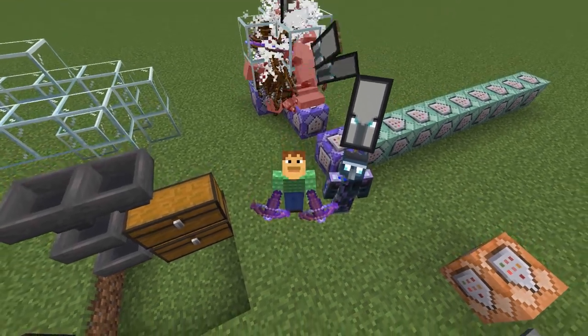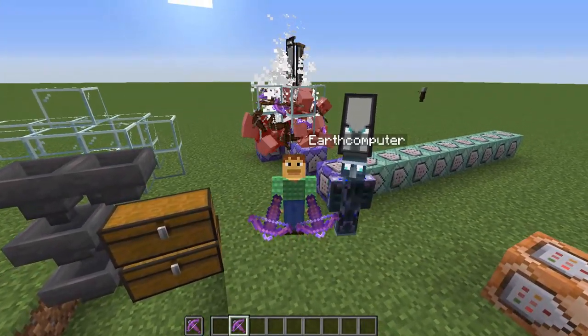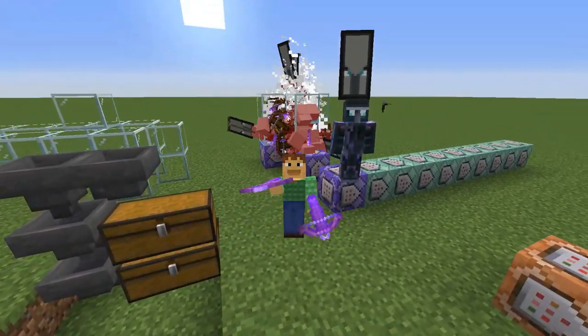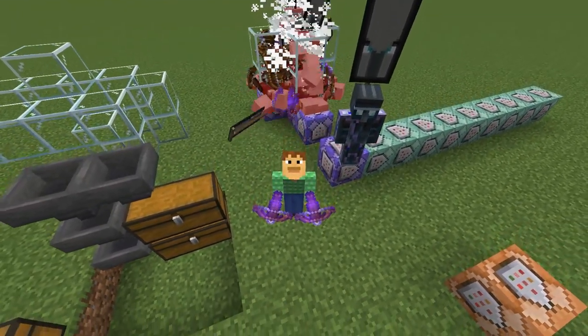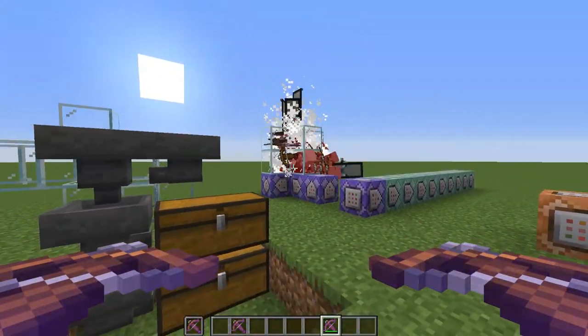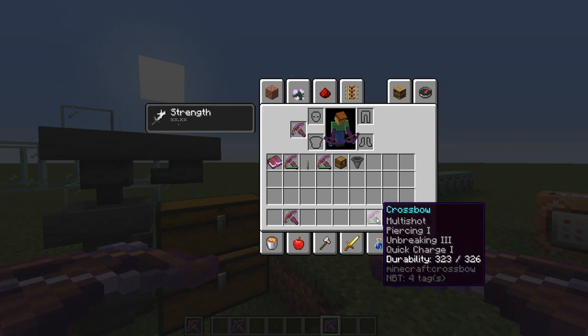Hello there, Ray here, and I'm joined by EarthComputer, one of the ProTech members. Today we would like to show you an OP glitched crossbow that you can obtain in your very own survival world. This glitch allows you to get something which is normally not possible in survival: a crossbow that has multishot with also piercing on it.